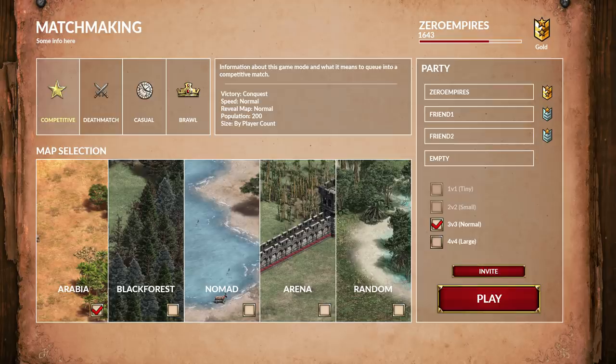Underneath the matchmaking option, you can see the map selection. This will allow you to pick from the four most popular maps for competitive random map: Arabia, Black Forest, Nomad, and Arena. You can select one or as many maps as you like, or if you select random, it could throw you onto any number of maps that could potentially be put into the pool. Random could include all those other maps that aren't played as frequently, but it gives the player the complete option to choose what they'd like to play. If you only want to play Arabia, you can do that. If you want to be thrown into a random map and not know what to expect, you can do that too.